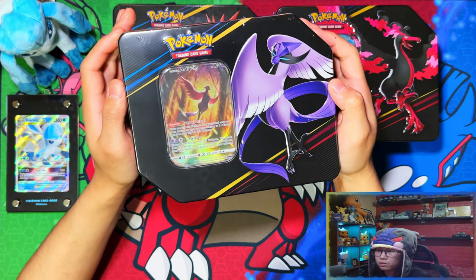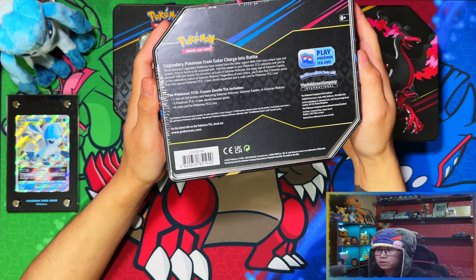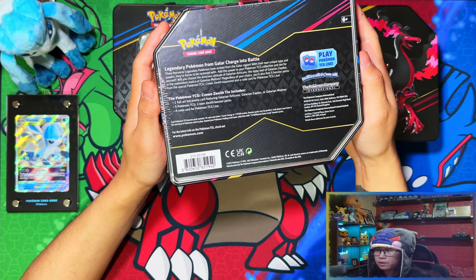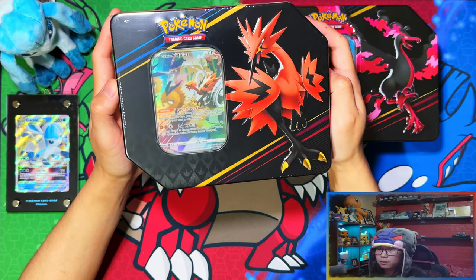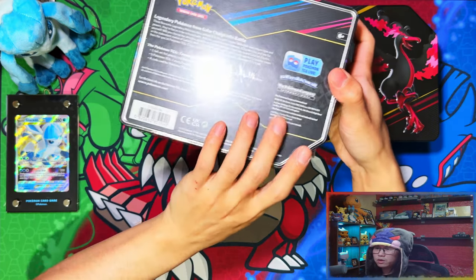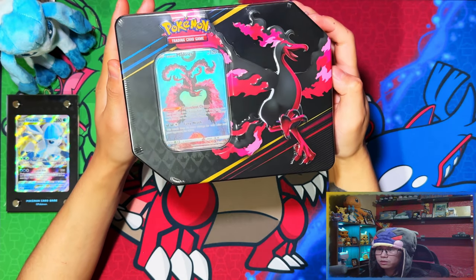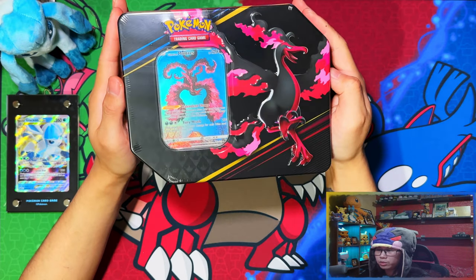Here is the Galarian Articuno - the legendary Pokémon from Galar charging into battle. Here is the Galarian Zapdos, and it has the same on the back as well - legendary Pokémon from Galar charging into battle. So I think they're all gonna have the same on the back. And here is the Moltres. All right, so let me crack all of these open and I'll be right back.